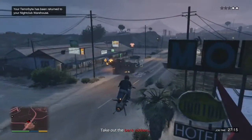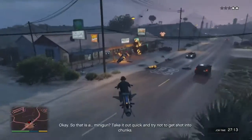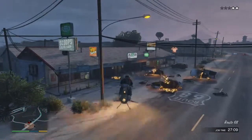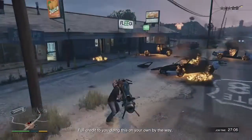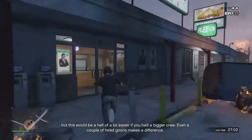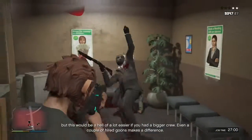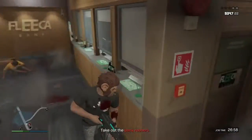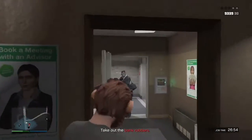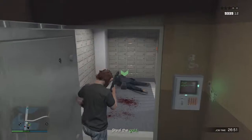You get the Oppressor Mark 2 mixed in with the Terabyte doing the missions I'm doing right now on screen, and mix it in with Headhunter and Sightseer with the Securo Serve VIP work. You're good. You're going to be making $52,000 in a matter of like seven minutes. These missions are easy — you get a ton of XP and money. It's worth it.